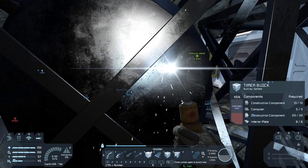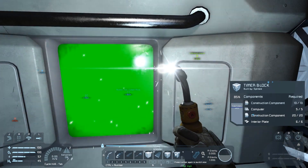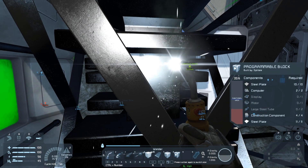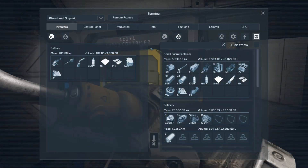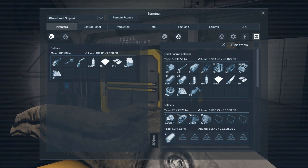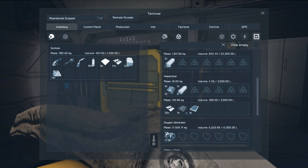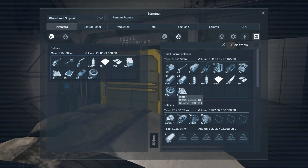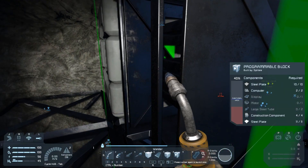That's enough stuff that the timer block's finished. Just need to grab a couple more things so that we can get the programmable block finished as well. I don't have another display — I'm going to have to make one, and that means stopping the solar cell production briefly. Since each one takes so long, I'll wait till one finishes before I cancel them. We'll queue those up and then add the solar cells back into the queue. The displays are now made, and we needed a couple more things for the programmable block: large steel tubes, motors — and that might have been all of it.